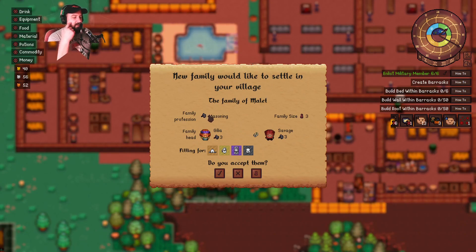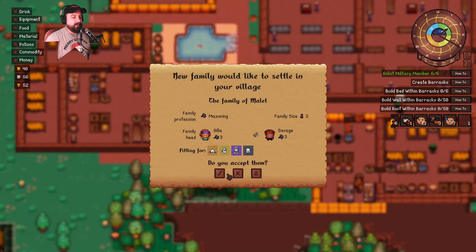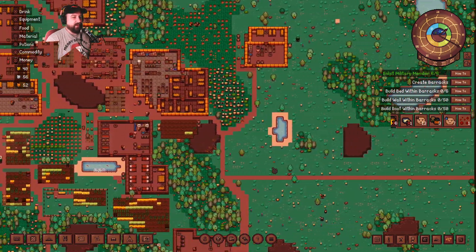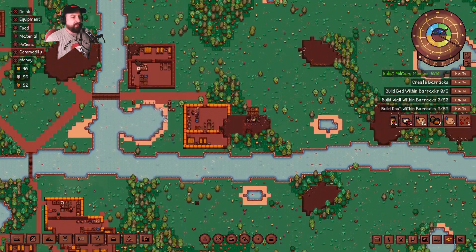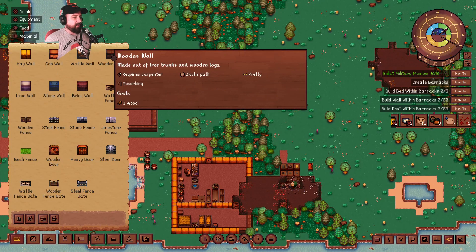We have some masonry. Now this would be good because then I could make stone blocks and such. I kind of think I want it — I'm going to accept them. Gilead and Savaga. That's what we'll call them — masonry. Takes stone, stone blocks, limestone, stone blocks. Turns them into blocks and tiles. I dig it. We're going to actually accept you. I wasn't expecting to accept another family today, but we're going to. Why don't we put you up here near these guys and you can sell along here? We're going to need to build some wooden walls.